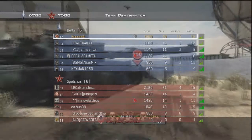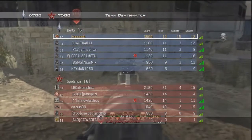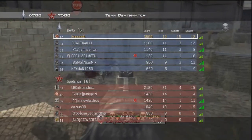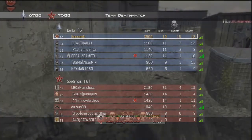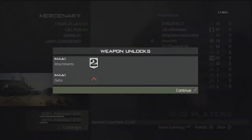See, I went 19 and 12 and got more points total than the guy who went 14 and 4 — which is a great ratio — and 21 and 15, and I got more points than both of them combined. This proves the point: you don't have to be that great of a player. As long as you can get a couple kills to get the Recon Drone going, you're fine.